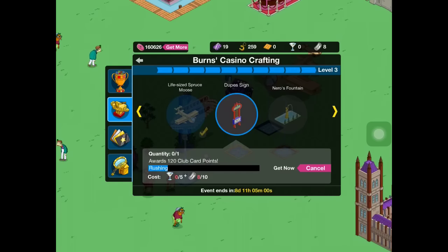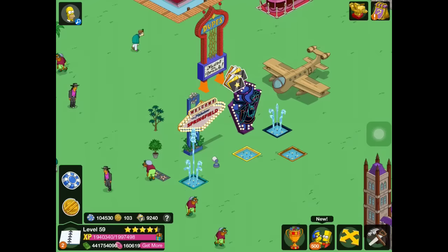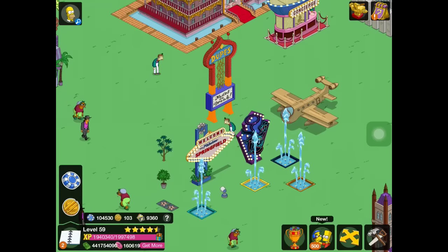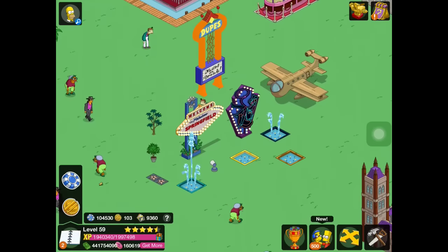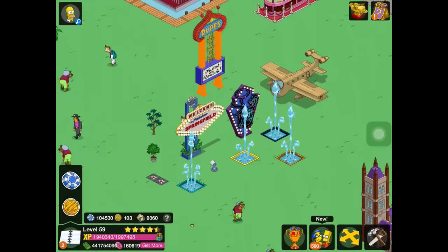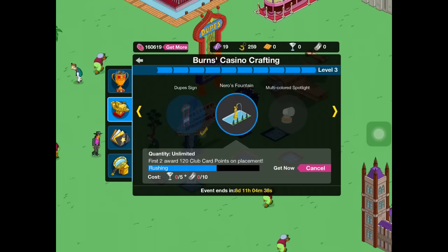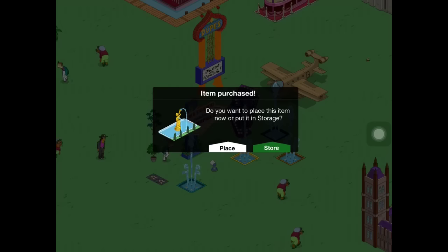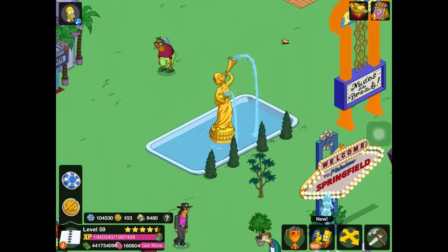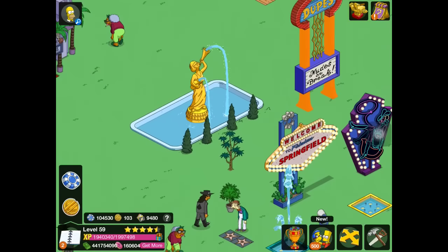We have the Dupes sign — 'Dupes Nudes on the Beach.' Like the rest of the signs, it has that electronically neon sound to it. I like the lights on this one, how they go all the way up — pretty cool. We also have Nero's fountain — not a sign, a fountain. You click on it and it just has a watery sound to it. Pretty neat.